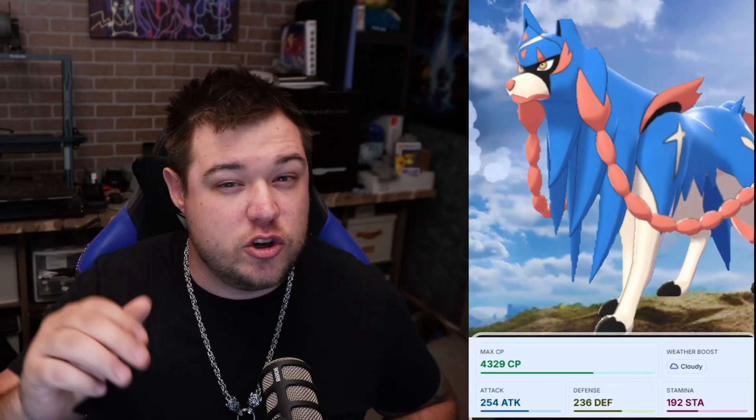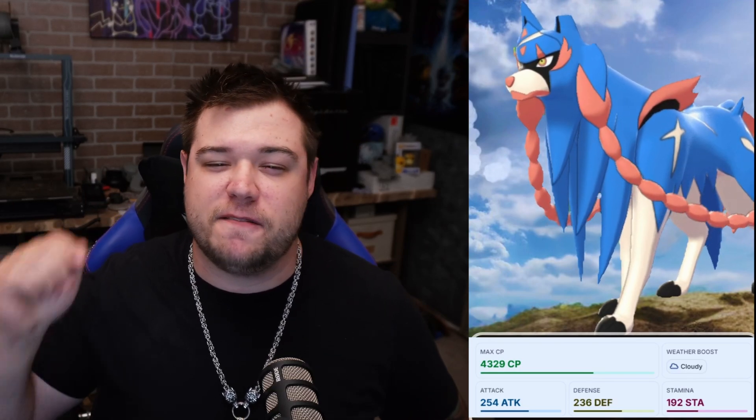Zacian comes with a base stat line of 254 attack, 236 defense, and 192 stamina. Its max CP reaches up to 4,329 — and this isn't even its most powerful form, so it's going to be a menace whenever we do get that released. Being a pure fairy type makes Zacian a formidable dragon slayer in battles.